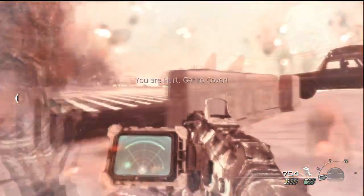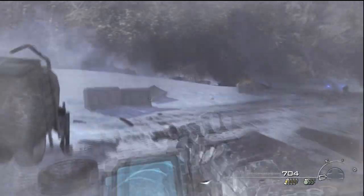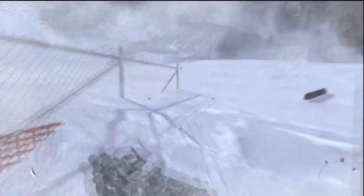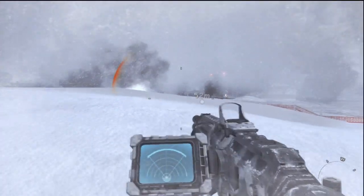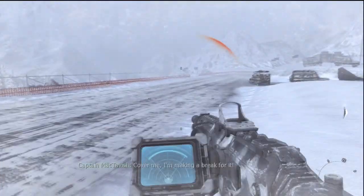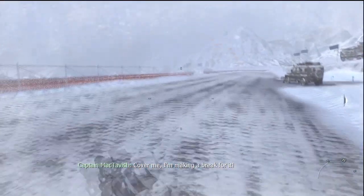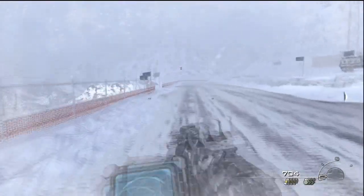Once you come up here, take these group of guys out — you can throw a grenade. Eventually that aircraft blows up whether you shoot at them or not, so you really don't have to put fire on them. If you're curious on actually how to do the bunny hop: you sprint, then jump, sprint, then jump, sprint, then jump — and that's all it is. Just watch your back here because sometimes enemies will come up behind you.